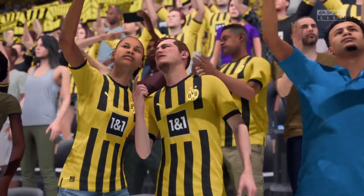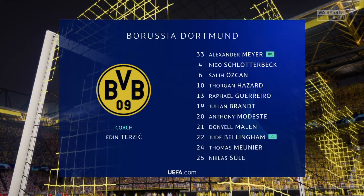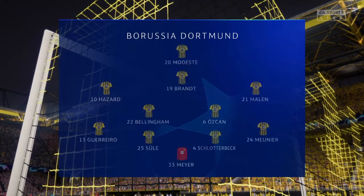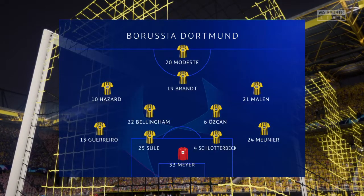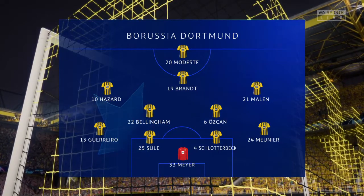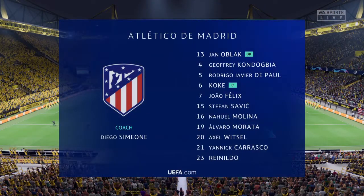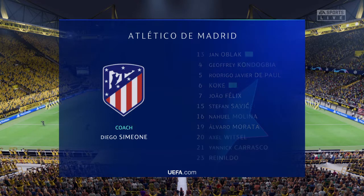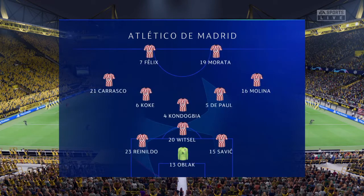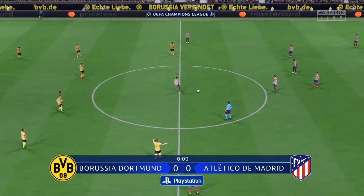Here's the eleven for Borussia Dortmund. Rafael Guerrero starts with Tomas Minier as full-backs, and in this tactical set-up they have just the one player in attack. And this is how Atletico will line up. Jan Oblak stands between the posts. Rodrigo de Paul starts alongside Koke in central midfield, and the story in attack is one of a strike partnership.